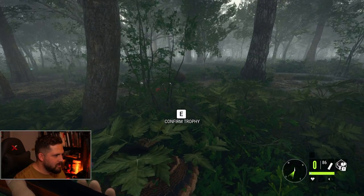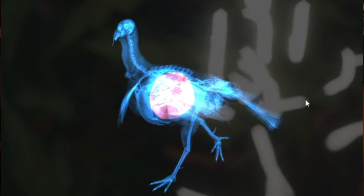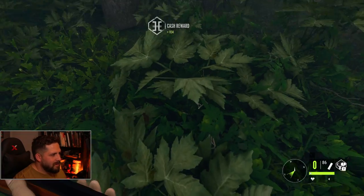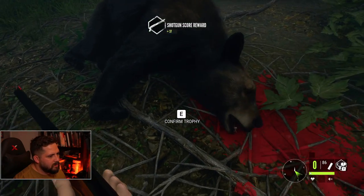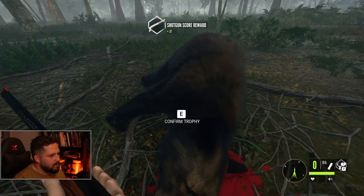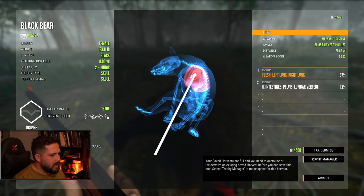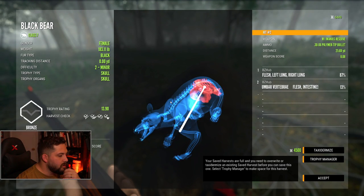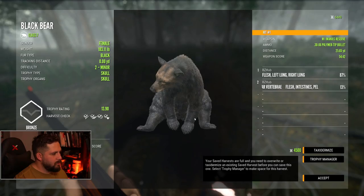They were hanging out together — it was a right party over here. Another gold — definitely got the lungs that time, no spread on that. Top notch — turkey down, and then we got our bear here. Our first Mississippi bear. Female, not a big one, that's for sure. Got the right and left lung on that first shot, and then wanted to put another bullet in her before she ran towards us. Top notch first bear in Mississippi — how about that?